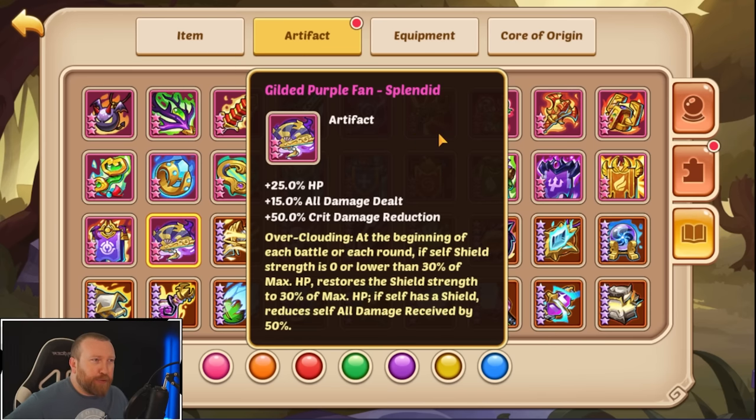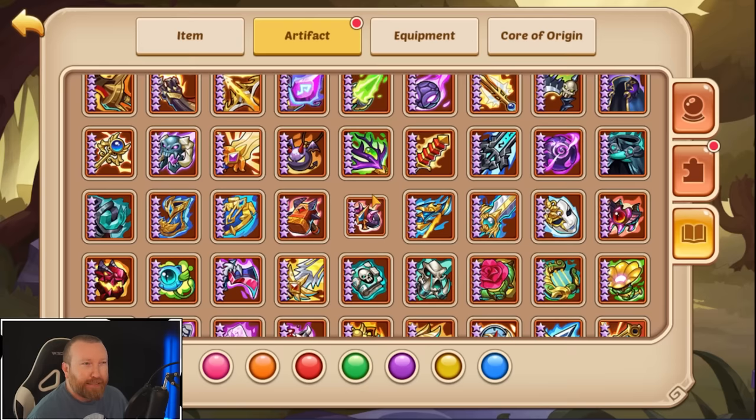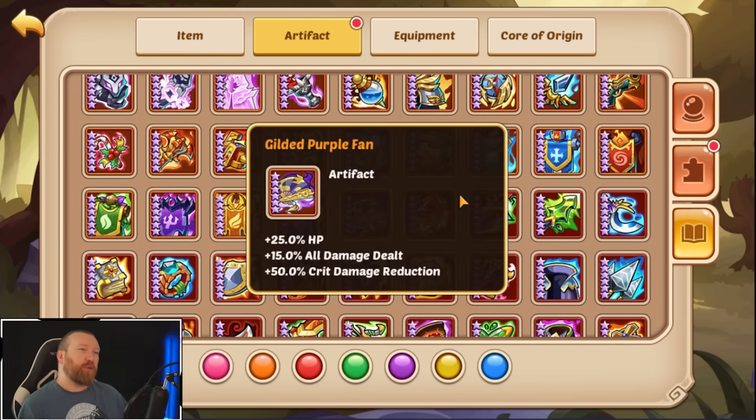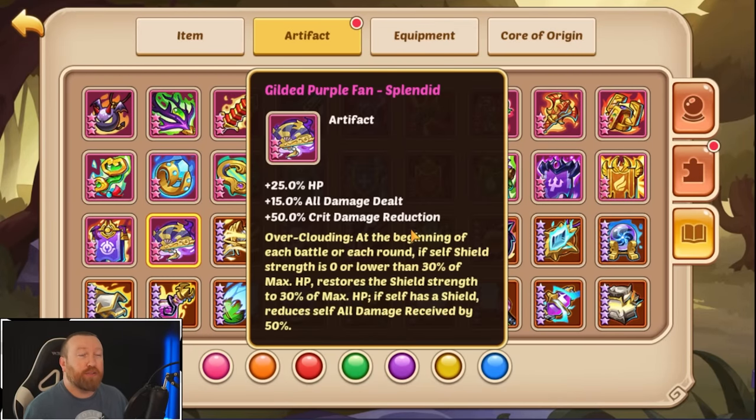Is it useful in its regular form? I'd almost argue the answer there is no. As a base artifact it does HP, all damage dealt, and crit damage reduction — kind of a weird combination. Although, funny enough, you put this on warriors and you're going to be up to close to 100% crit damage reduction nowadays, which is actually pretty relevant. You do get all damage dealt mixed with HP and some survivability. It's not great by itself, but when you upgrade it to Glittery, Radiant, and Splendid, you get Overclouding, which is really what makes it strong.